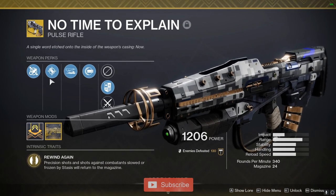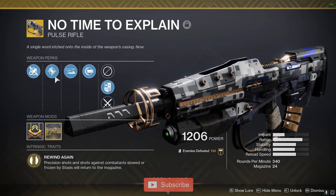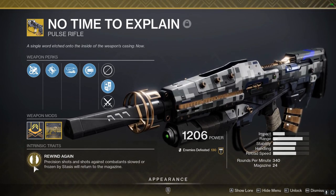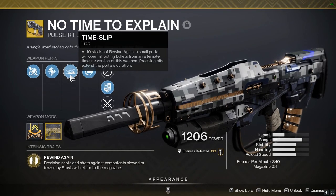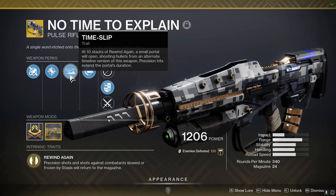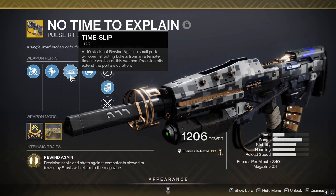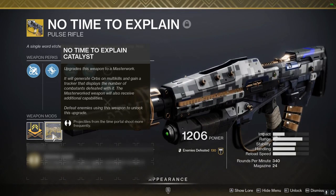It is a full auto Pulse Rifle that has almost no recoil and very good range, so that's already a very good weapon. But throw in that once you hit a Precision Shot, the bullets go back into the magazine so you can shoot them again, and you get a stack of Rewind Again every time you hit a Precision Shot. At 10 stacks you get what I call a Bullet Buddy, that basically is an Arc Soul except it shoots bullets — spawning to your left and constantly shooting for you when you have the weapon out. Hitting Precision Shots extends the duration of Bullet Buddy. I also have the Catalyst unlocked and completed, which makes the Bullet Buddy shoot more frequently, increasing its overall damage and effectiveness.